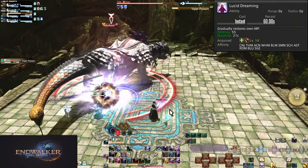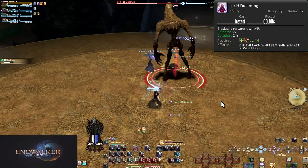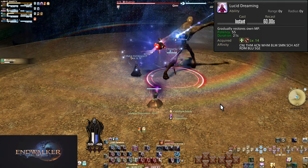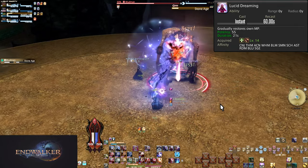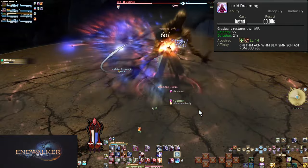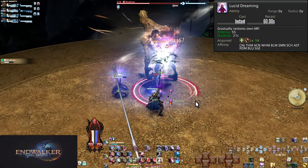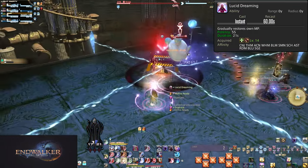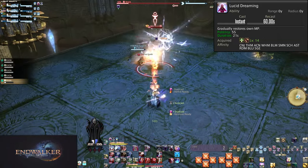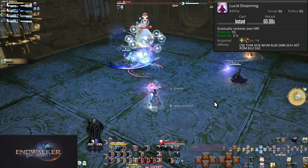Even good use of Lucid Dreaming can still lead you to bottom out if your party is struggling enough. Raises are extremely expensive at 2,400 MP — a couple of those in a fight and you'll be running on fumes. Healers can die too, or need your help with raising. This is especially true for Red Mage at level 64 and higher. Raises can be dual-cast, meaning you can get raises out every 5 seconds, but this will immediately delete your entire MP bar. So keep an eye on your MP bar and keep the regen going, and be ready to adjust your performance if you end up running low due to saving a run with raise spam, or end up dying yourself.